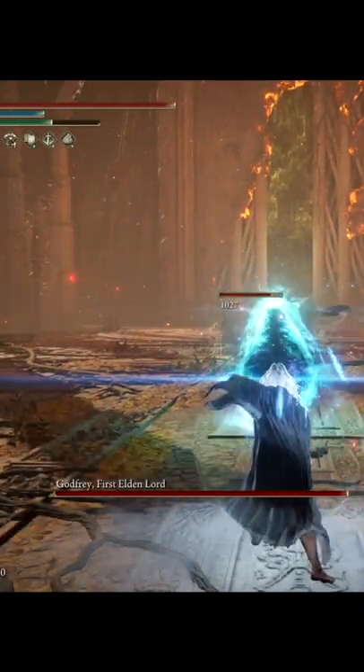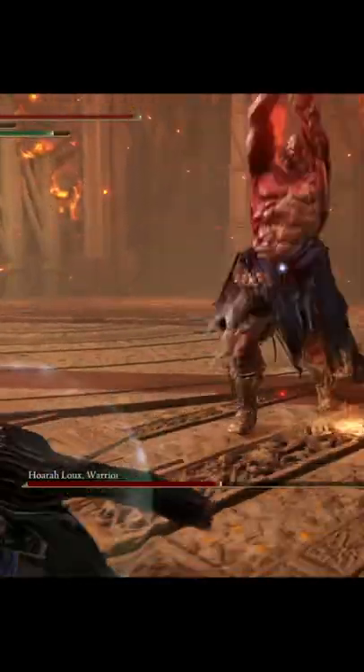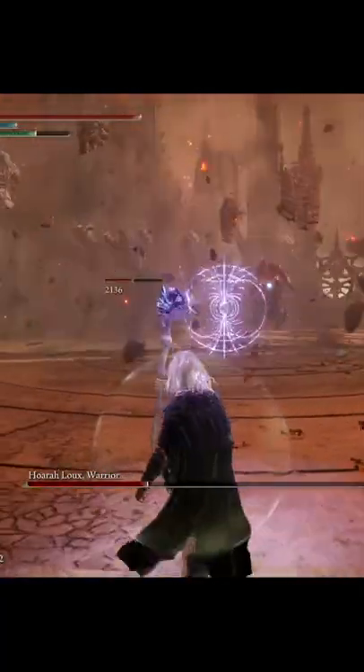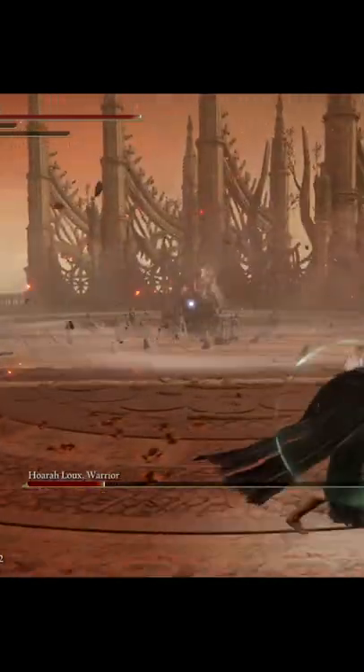For the second phase of this battle, at first you'll just want to run away because he deals some very powerful attacks at the beginning — he just comes right at you. Once you have a little bit of distance, you can just keep attacking him using Rock Sling and let your Black Knife Tish do the damage for you as well.